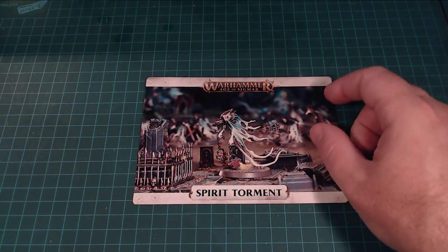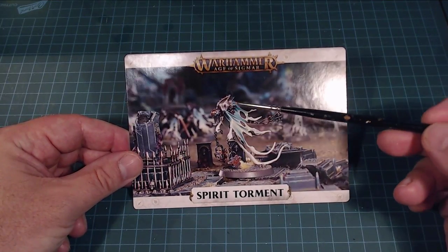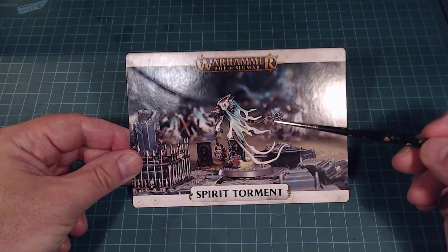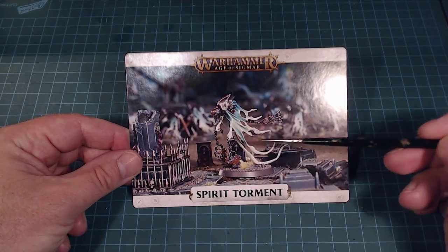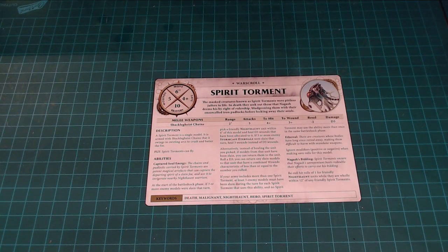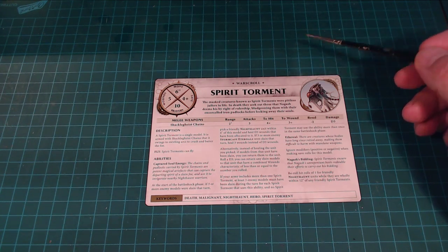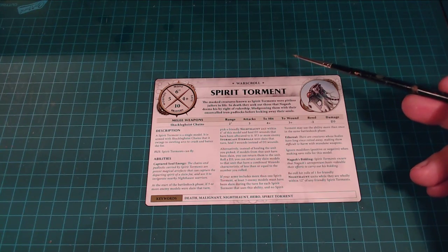Alright, so that's the Grimgast Reapers. Now we're going to move on to our characters. The first character we're going to look at is our Spirit Torment. What I like about these guys is that they were the jailers way back in the day when they were alive — probably cruel and vicious punishers. They've got these big locks and keys. I can really see these guys going through, being the ones in charge of capturing the souls. The master creatures known as the Spirit Torments were pitiless jailers in life. In death, they seek out those that Nagash deems his by right of rulership, bludgeoning them with ensorcelled iron padlocks before locking away their souls.